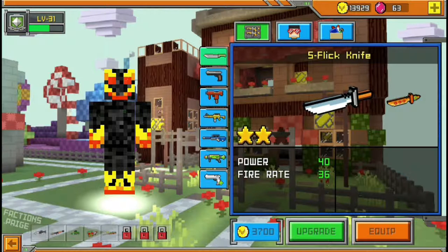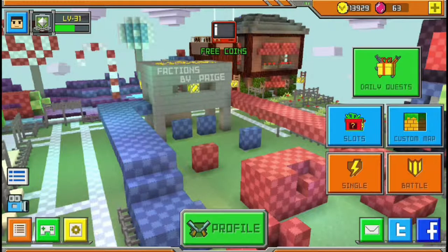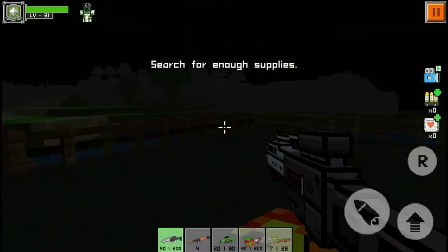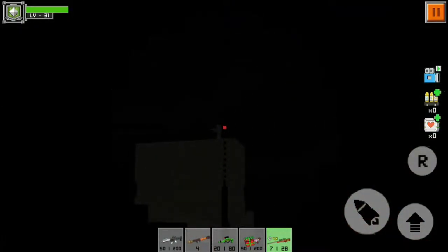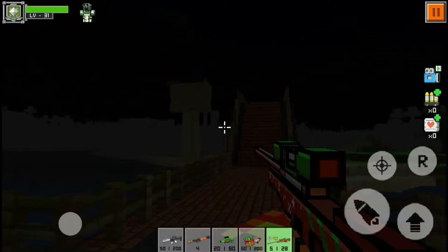Second, for your sniping, let's get into the settings. There's an option called auto-sight. This is when you press the zoom button and it automatically goes into the scope. I can show you — when I zoom in, the sight just goes straight into the scope. You can turn it off by going into settings and turning off auto-sight. This lets you do quick no-scopes.